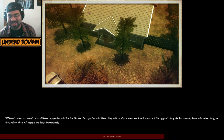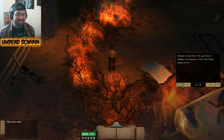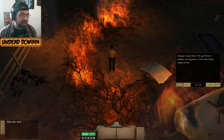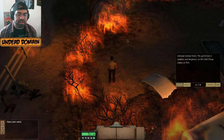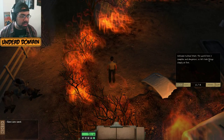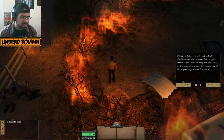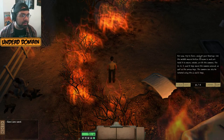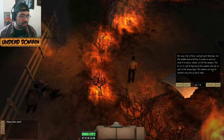That was dramatic! We're now in the tutorial. The game says: 'Welcome to Dead State. The world is complex and dangerous. Press WASD to move the camera, and Q and E to rotate it.'